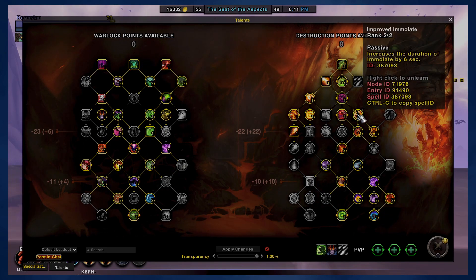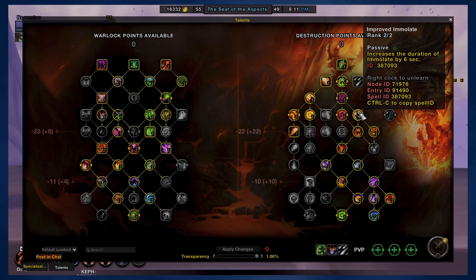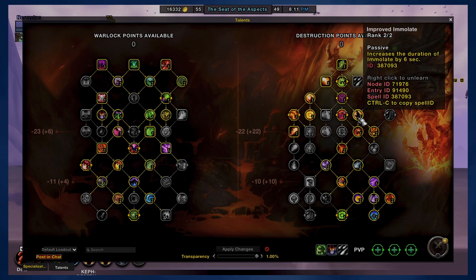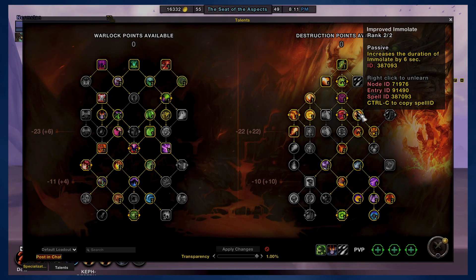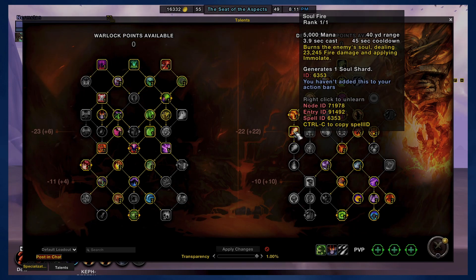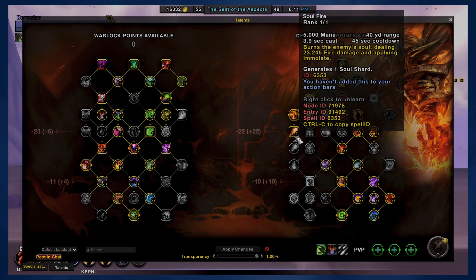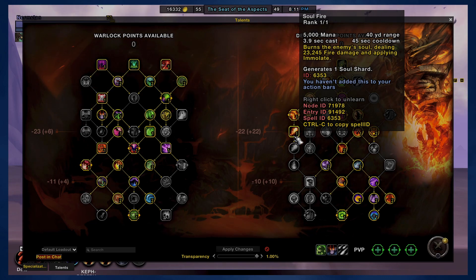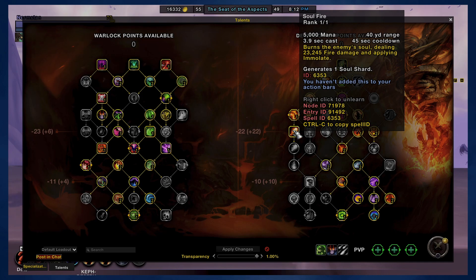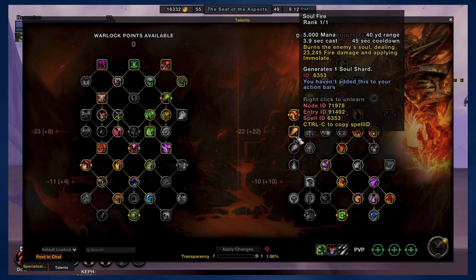One talent I took that probably isn't as optimal is the one that extends the duration of Immolate. The reason I went with it is it makes Immolate easier to manage in the macro. I've also taken Soul Fire, which gets a lot of benefits from other talents I've taken. It's going to generate a Soul Shard and also cast Immolate for you — so when you start the fight, the macro will cast Immolate automatically through Soul Fire. And every 45 seconds it will reapply Immolate for you.